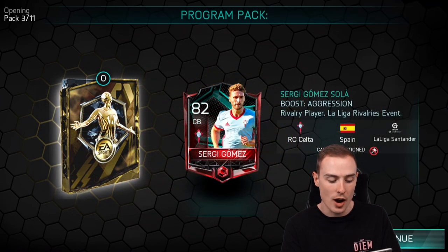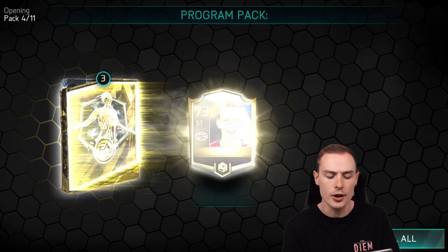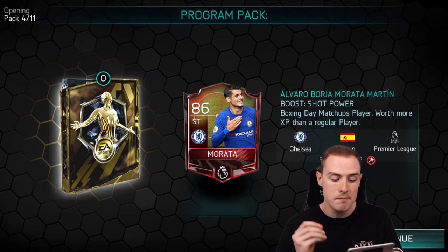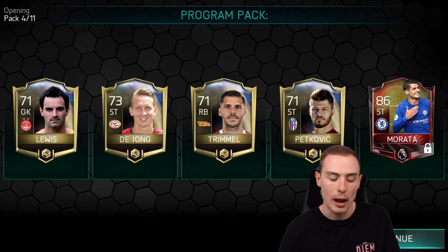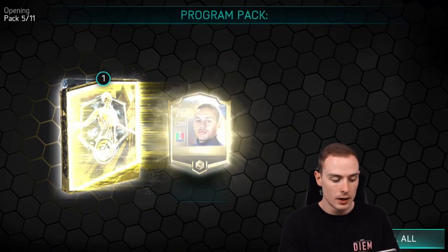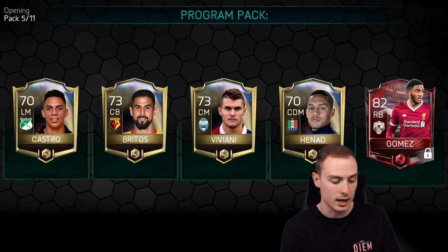Third pack, we're getting another La Liga Rivalries — only 82-rated this time, Sergi Gomez, centre-back from Spain. Lowest rated so far but I'll take it. Next up, it's an 86-rated matchup Morata — one of the few matchup players I hadn't actually got my hands on so far this year. I do matchup videos every single Thursday when we claim the players. Pack number five, we're getting a Gomez from Liverpool at right-back, another matchup player.